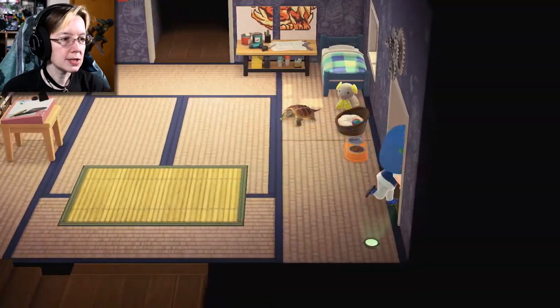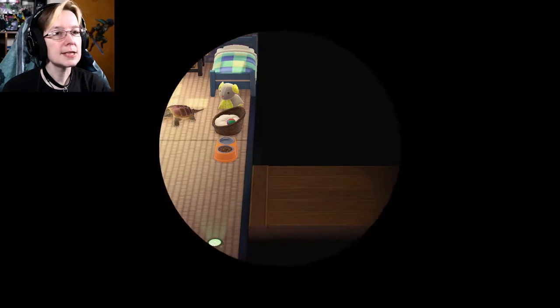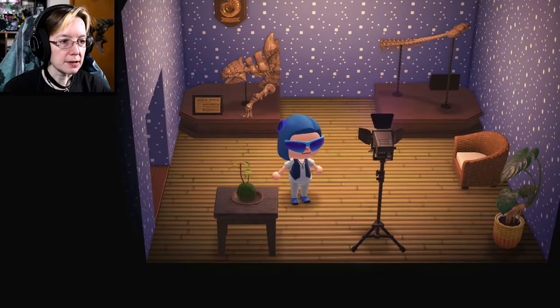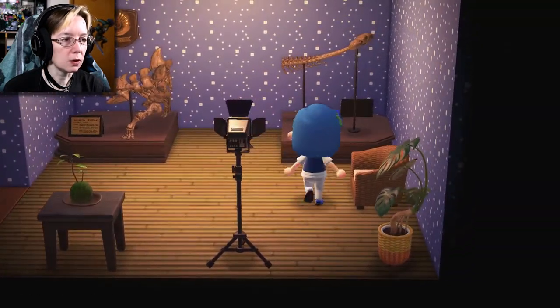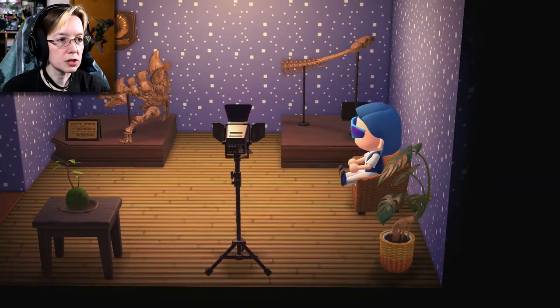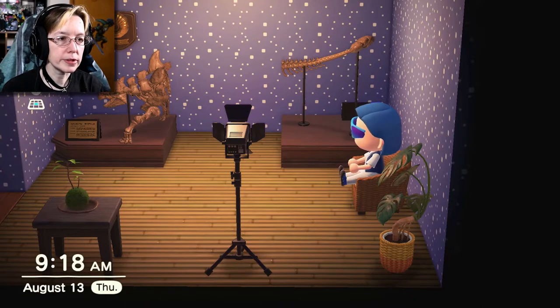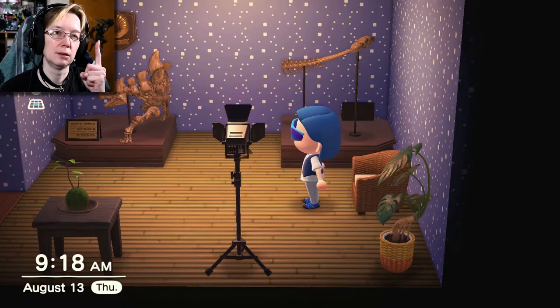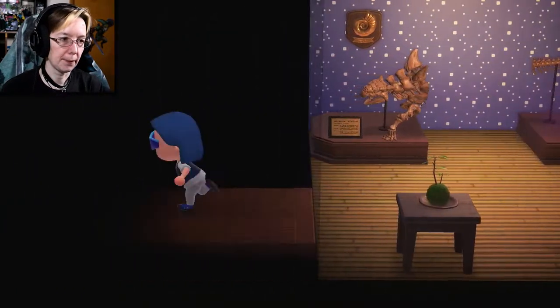We'll run over here to this room. This is just like my display room. I got some lights in here and just a cute little chair. Part of an ankylosaurus — I still need the middle part of the ankylosaurus. This is my spare, actually. I have the full one in the museum. I'm missing one fossil in the museum. So that's that room, not much to see there.